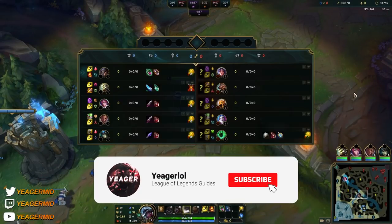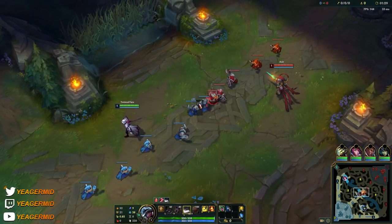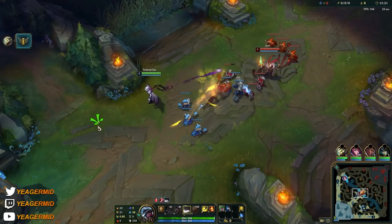We are playing Twisted Fate today. It is a champion known for his ability to carry through global map pressure. So if you want to improve your macro, then this is a champion that I can highly recommend that you pick up.